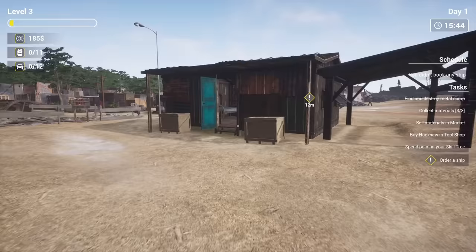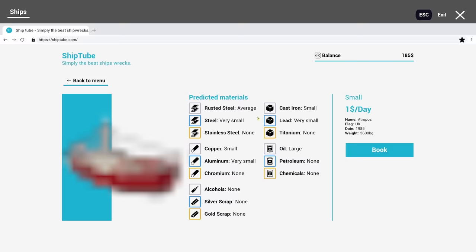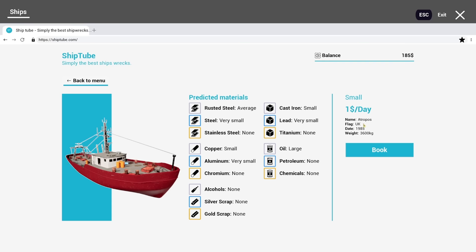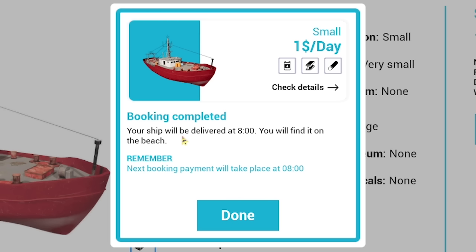If we go onto our computer we can order a ship to come in — we're on ShipTube, the greatest shipping website there is. We've got an available ship: a small ship from the UK called the Atropos. It's four years older than I am and it's already in the graveyard, which is kind of scary. You can see all the different materials expected to be on board, so let's book it. It'll be delivered tomorrow at 8 a.m. on the beach.